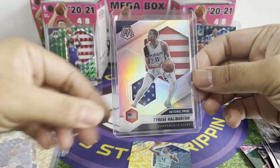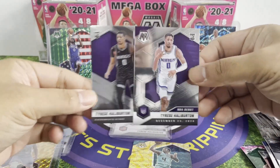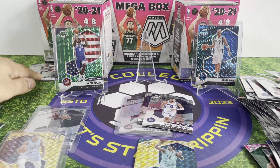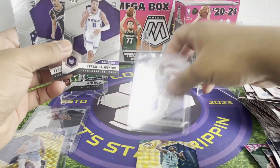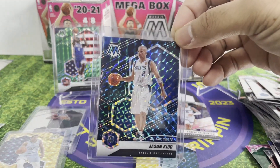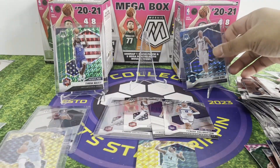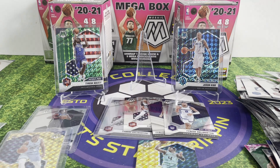That's it, I have nothing else to rip. I was trying to chase Tyrese Haliburton — we got one silver, and a couple of base cards. That's three Tyrese Haliburton total. Oh sorry, there's one more, which is the same — so that's four cards of Tyrese Haliburton. And of course there's a nice surprise — Jason Kidd Genesis! I'll totally hang on to that card, it needs to be sent to PSA first. Thank you for watching my chase on Tyrese Haliburton, and I'll see you in the next video. Goodbye!